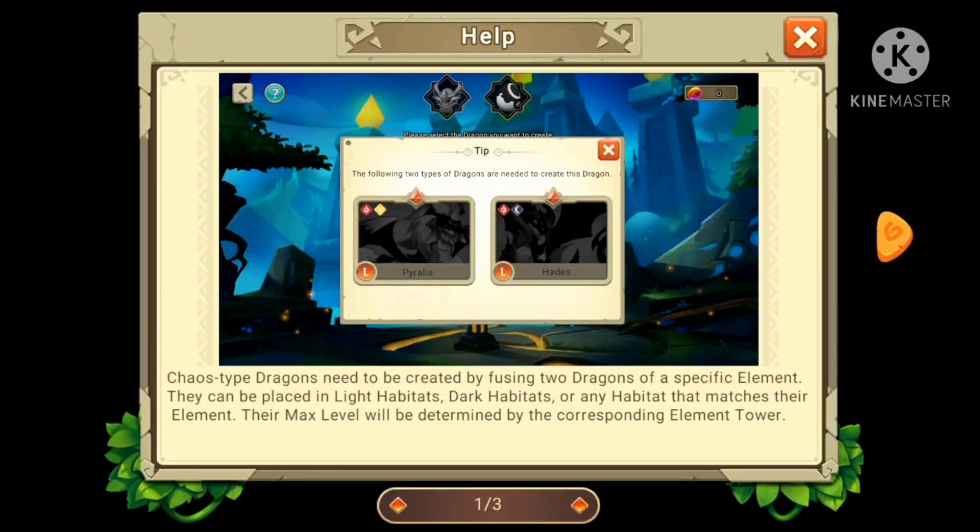Chaos Temple dragons need to be created by fusing two dragons of a specific element. They can be placed in light habitats, dark habitats, or any habitat that matches their element. The max level will be determined by the corresponding element tower. We have no Chaos Tower, so we assume you need the light, dark, and the other element tower. Some people think you need the Psyshik Tower, but I don't think that's possible — maybe if the element is Chaos Psyshik.